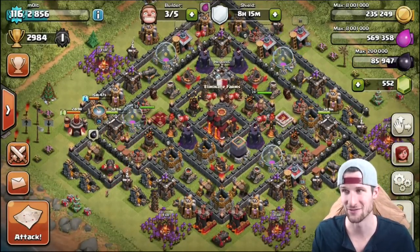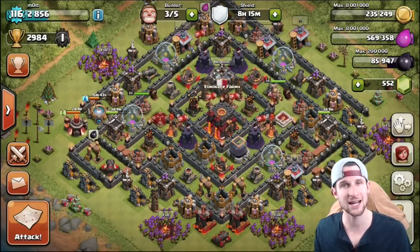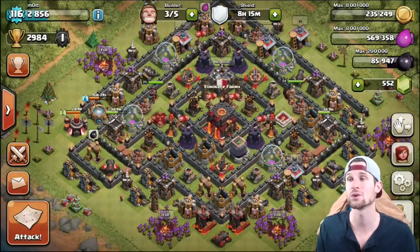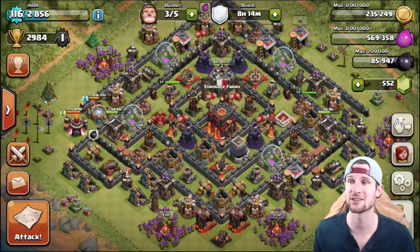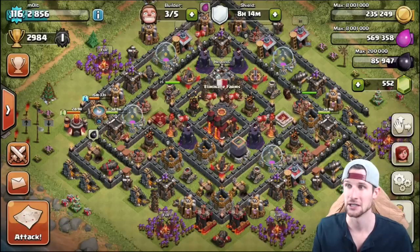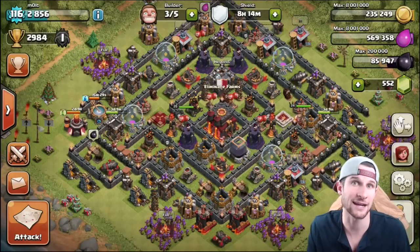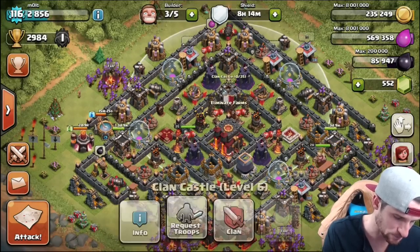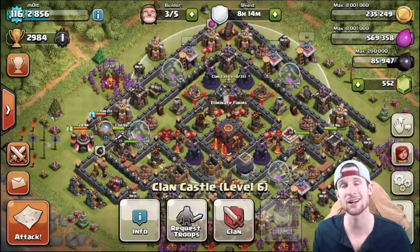You can see my town hall is in the middle of this base and it is surrounded on all sides by all the defenses. Next, the most important thing, especially if you're in an active clan, is your clan castle. Your clan castle is one of your most valuable defenses because if people donate clan castle troops, it can completely wreck the enemy's attack. So it's very important to keep that towards the middle of your base as well.